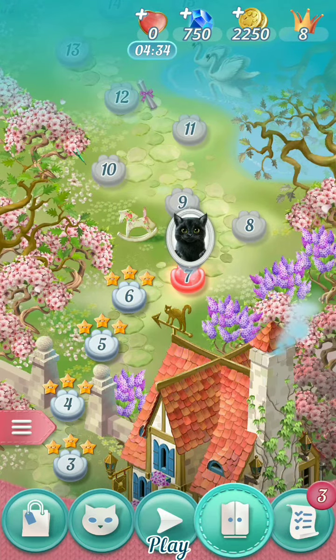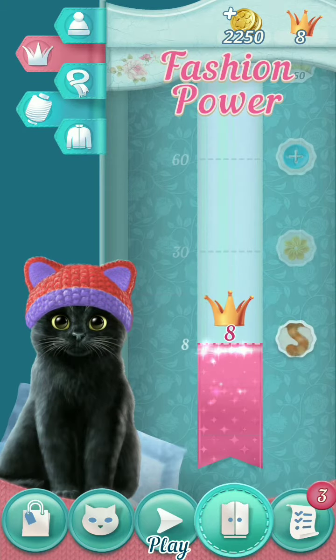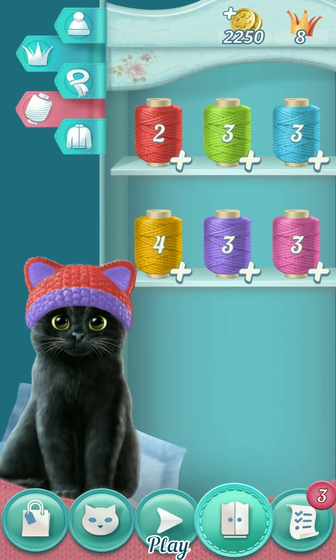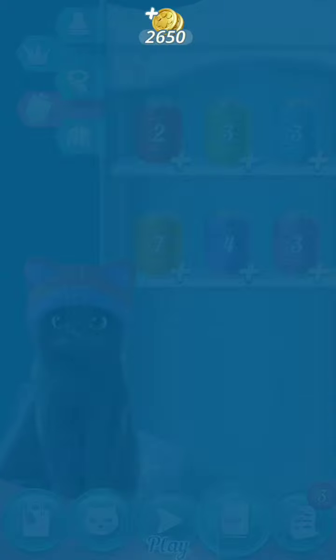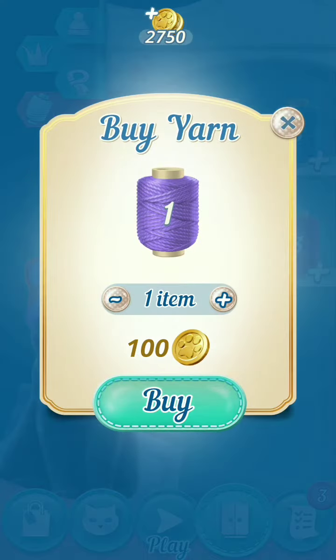The first thing I'm going to do is go down here to the closet. Now you'll see I have 22,150 coins right now. I'm going to tap on the spools of yarn — you're going to buy these and you'll see that yours will increase every time. The currency will keep increasing and not decreasing. Now you're going to do this until you have at least 3,600 coins.